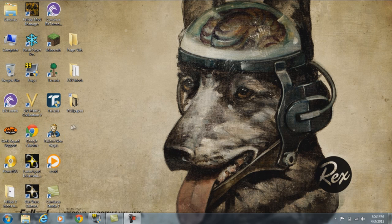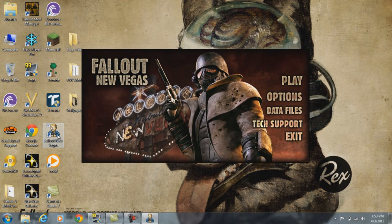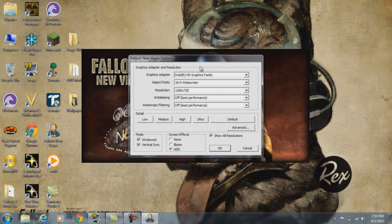So let's get started. You have your launcher icon — go open that up. Now what you want to do is go to Options. Depending on your setup, go turn anti-aliasing off, turn the anisotropic filter off — turn those off. Then go to Detail and set it to medium. Check off Show All Resolutions, and check off HDR.